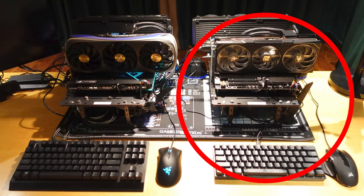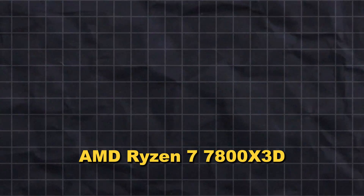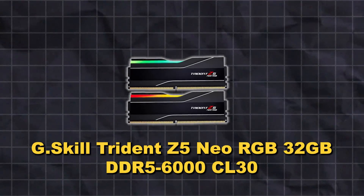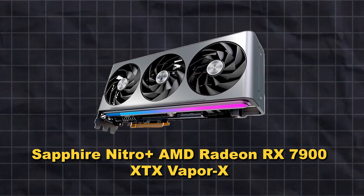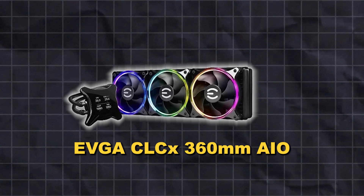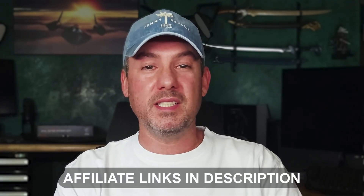The test system being used to run the benchmarks is my AMD-based open bench table with the following components: CPU — AMD Ryzen 7 7800X3D; Motherboard — Gigabyte X670E Aorus Master; RAM — G.Skill Trident Z5 Neo RGB 32GB DDR5 6000 at CL30; GPU — Sapphire Nitro Plus AMD Radeon RX 7900 XDX Vapor X; CPU cooler — EVGA CLC 360mm AIO; PSU — Gigabyte GP-AP 1200PM 1200W Platinum. Affiliate links for all components are listed in the description below.